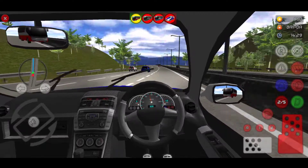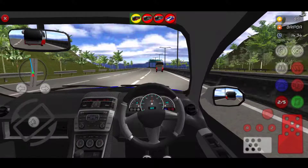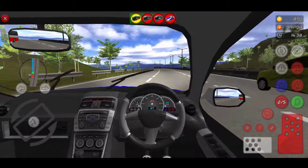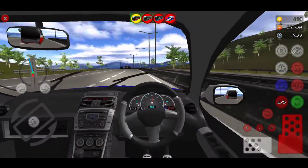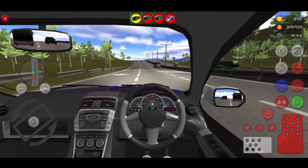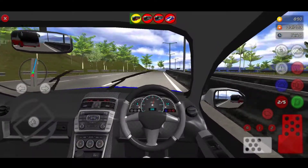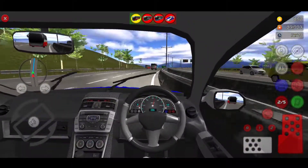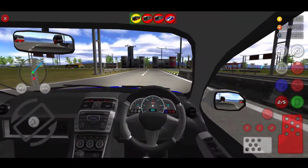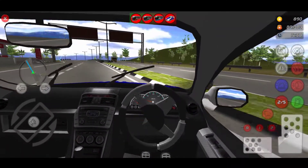Whoa, whoa! How much can I see on the meter? That car meter is 123 km per hour — oh my God, very fast!